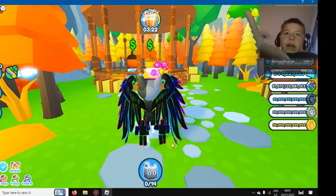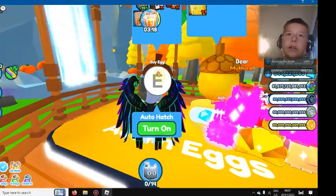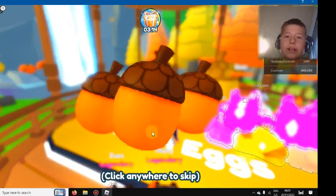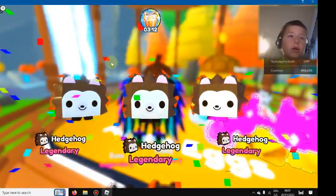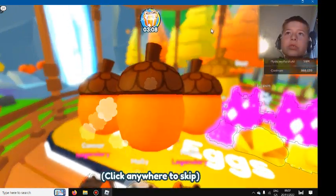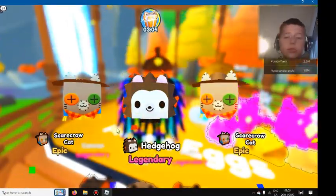Huge time walking away. So here they are - they got gems. It's an event, that's why. It's literally winter now. You got all originals - there's hedgehog pets. But there's a new huge pet: the huge scarecrow cat. I saw it - that's enormous.